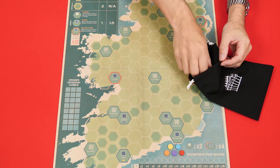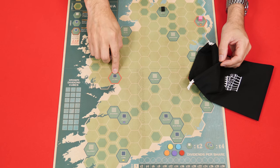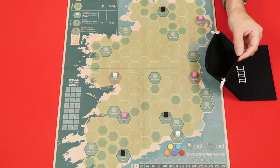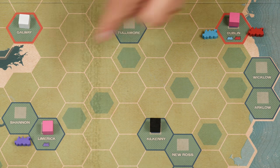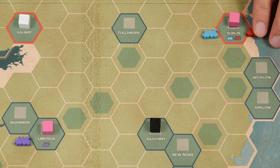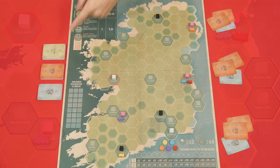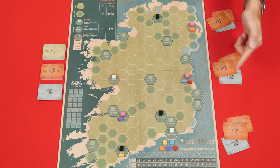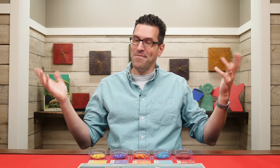Drawing blindly, you'll now randomly place one cube on each city space of the board — the hexes that show a blue square at the top. When you're done it'll look something like this. You'll have four cubes remaining in the bag, and to these you'll add all the rest of the dividend cubes. Some of the city spaces also show colored train icons; on each of these, set that matching train from the supply. These are the currency cards which you set by the board as a bank, and then you give 20 British pounds to each player to start. In this video we're going to pretend that we have three players. And that's the setup.